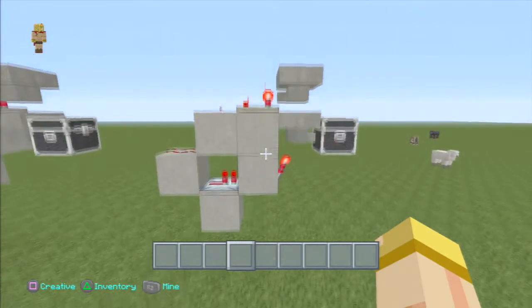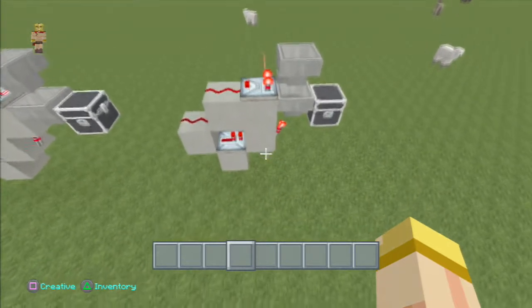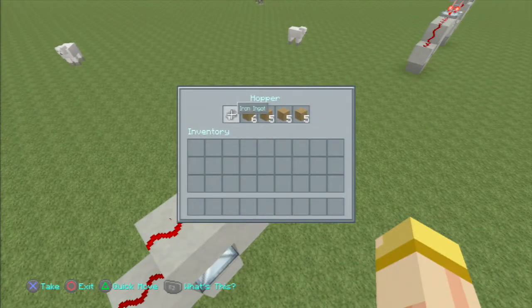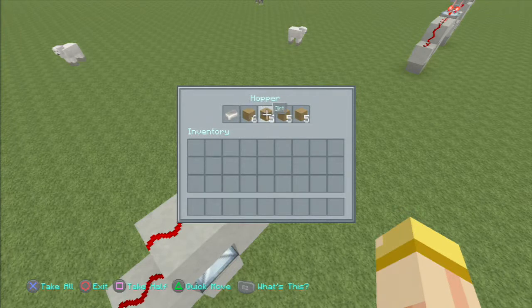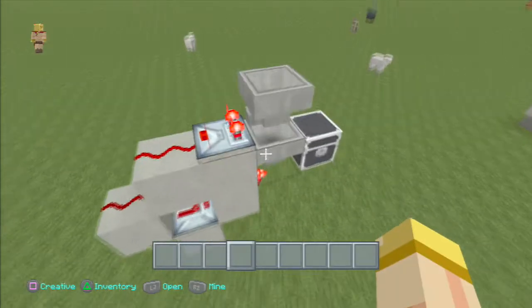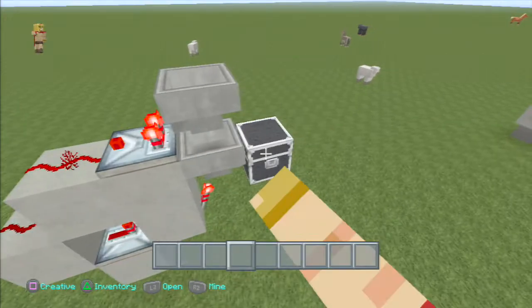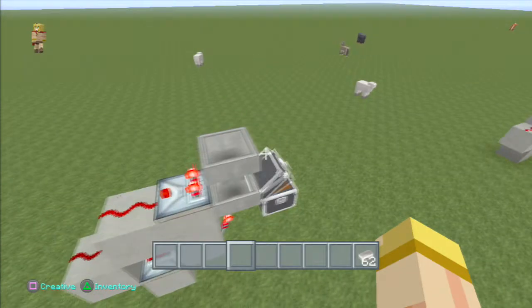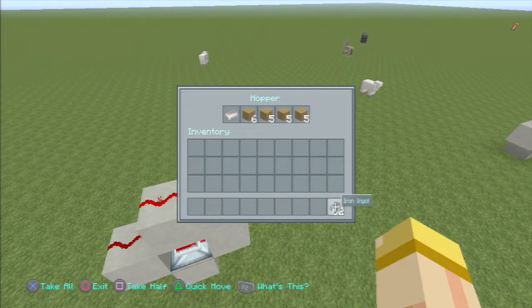Let me show you a better method and how to really sort out these items. Over here we've got one iron ingot. The difference is we have a six in the first slot and then five on the last three — five dirt. I use dirt because it's the most common material found in Minecraft. I mean, who sorts out dirt? But if you do, make sure you use a different material.